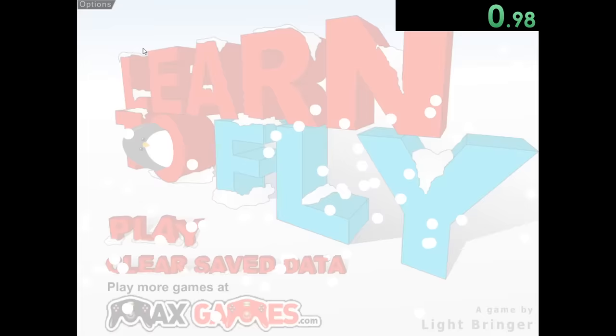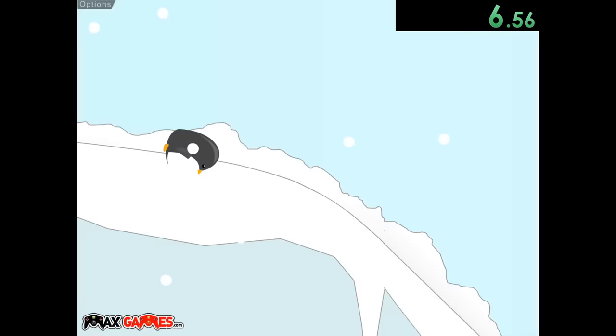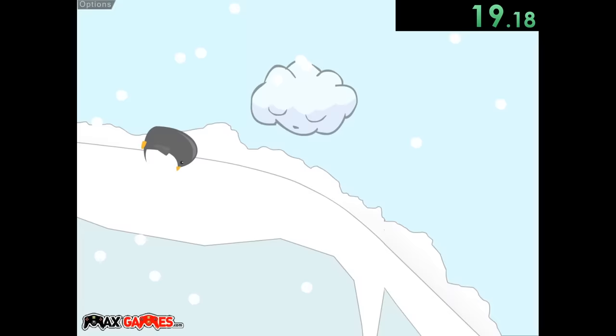We start the speedrun as soon as we hit play, and then we get to see some nice little cutscenes really quick. So we get to watch this penguin walk a little bit forward, and now you get to see some of the most riveting gameplay of your life. Every time we do a little flight or get an achievement, we get a little more money, which allows us to upgrade our penguin.